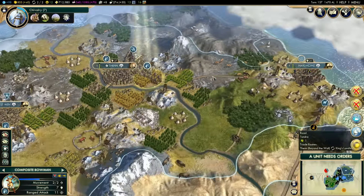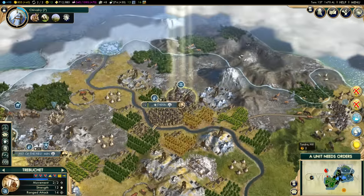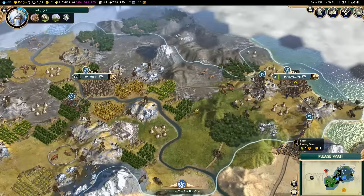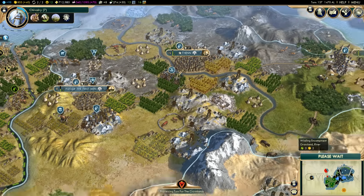Hello, everybody. It's Raquel Stumpson. I'm here today playing more Civilization 5 Game of Thrones Edition. Last episode, we went to war with Peter Baelish and declared peace, but we ended up taking most of his cities. We got Coldwater Burn, Hardtombe, the Eyrie, and Iron Oaks, which I got in the peace agreement, leaving him with two towns: Gulltown, which is his new capital, and the Paps.